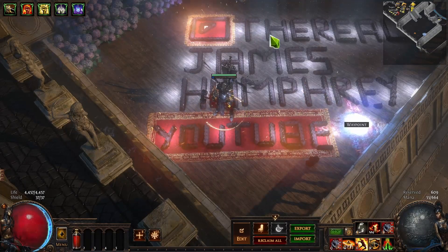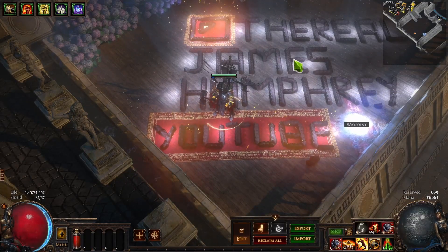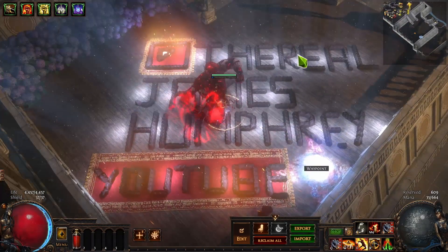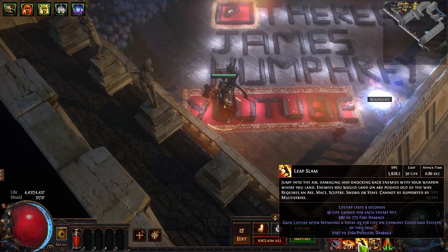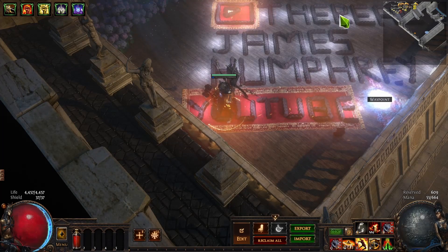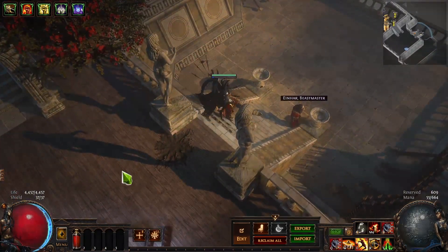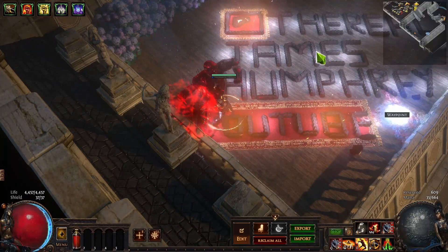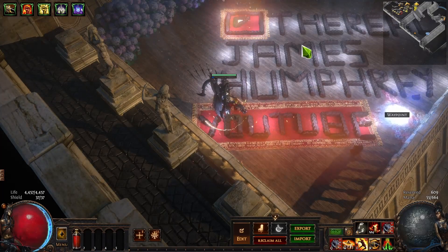The default behavior: if I have Sunder on my bar and my cursor is over here, pressing the skill key will make me walk over to the cursor and then cast. If I have Leap Slam and put my cursor far away, I'll walk a certain distance and then Leap Slam. If I hold Shift and press the key, it'll attack in place instead.